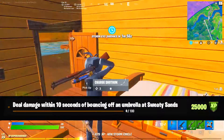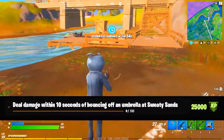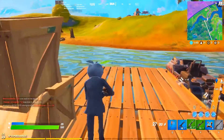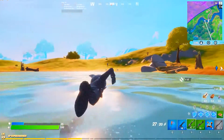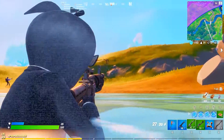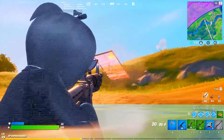For challenge number three: deal damage within 10 seconds of bouncing off an umbrella at Sweaty Sands. That will be an easy challenge — just 100 damage. You will earn 25,000 XP.